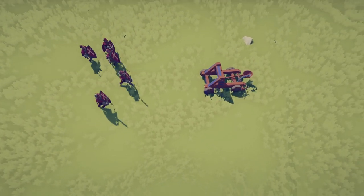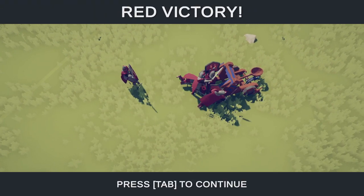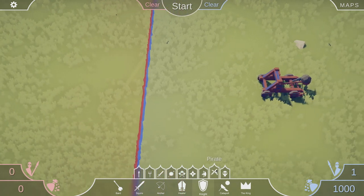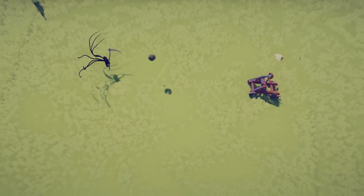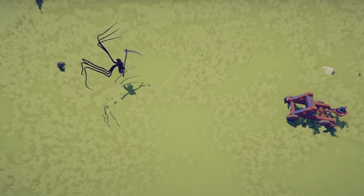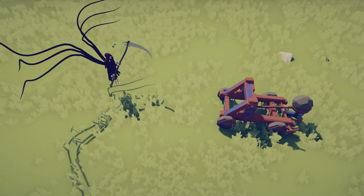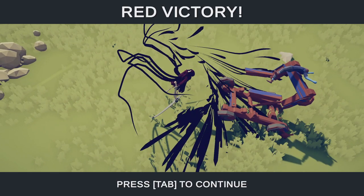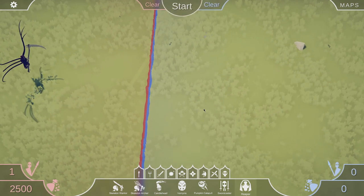How about catapult versus five knights? The catapult can't even take out one of them and the knights win easily since the catapult can't reload quickly enough. Let's try catapult versus Death. The catapult hits Death but doesn't take him out, needs to reload before Death reaches them — one more shot — completely misses and Death takes them all out.